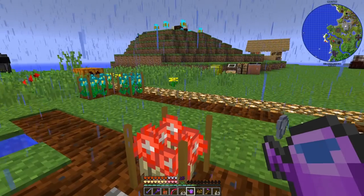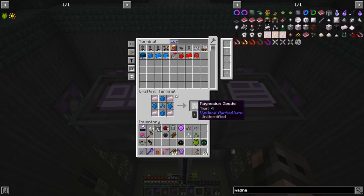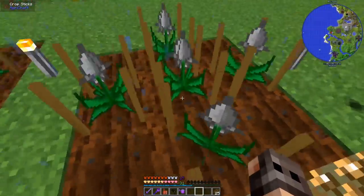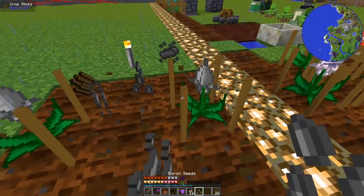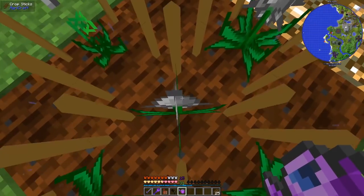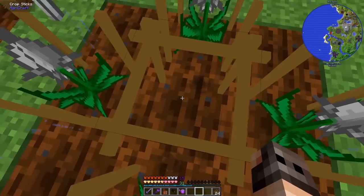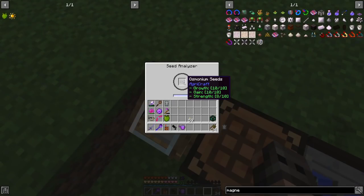We also need seeds for the ingots from NuclearCraft: boron, lithium, uranium, and magnesium. I have to 10/10/10 all of them. I'm not a fan of AgriCraft but I developed a plan to make them grow faster: once you get the mutated crop in the center, take it out, analyze it, put it back, let it spread, then swap to double crop sticks. This way the four parent crops share the same stats and the center should mutate faster.